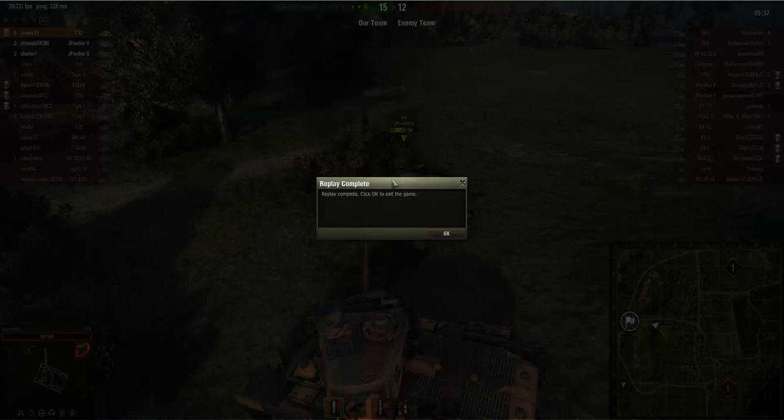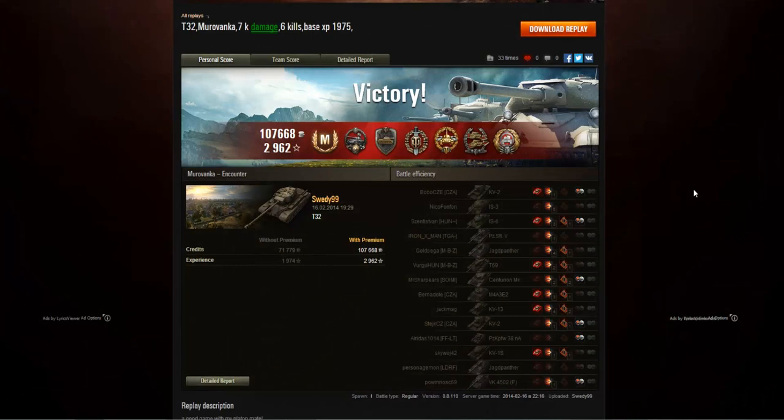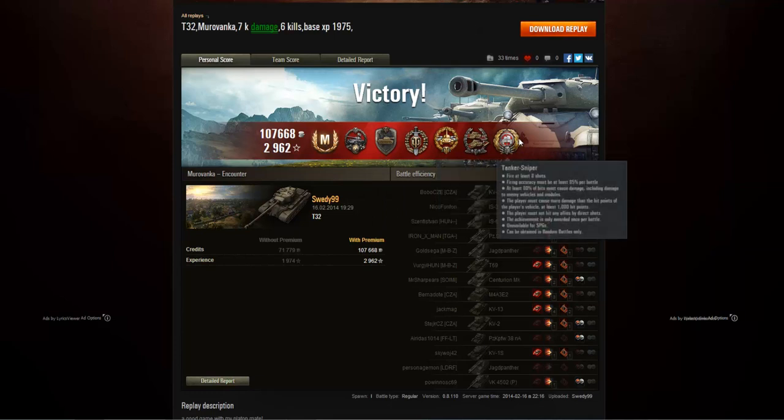This was the very last Best of the Rest video. Let's check out the post-game stats because they are quite awesome. Here are the results of Sweedy's game in his T32 on Murovanka. He managed to pick up 107,668 credits — that is amazing — and also 2,962 experience, non-doubled but with a premium account. That was enough to get his Mastery Badge: Ace Tanker, a Spartan Medal, Steel Wall, Top Gun, High Caliber, Confederate, and Tank Sniper.